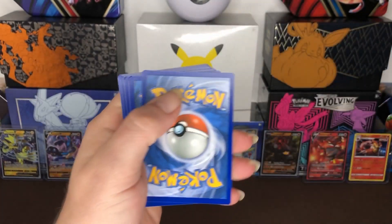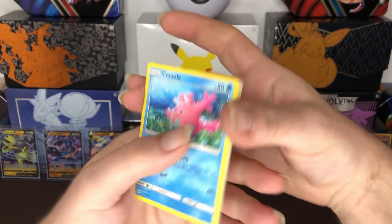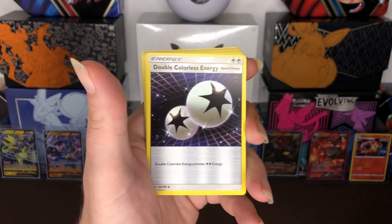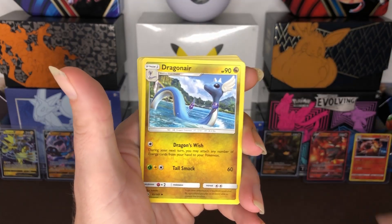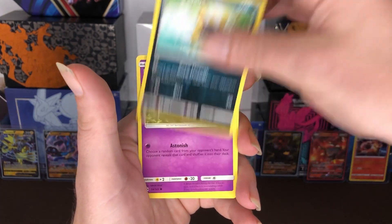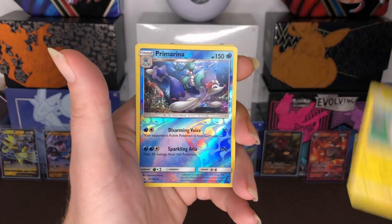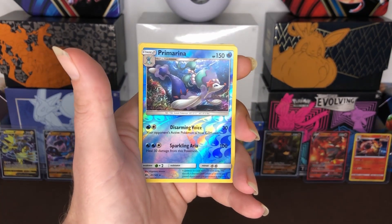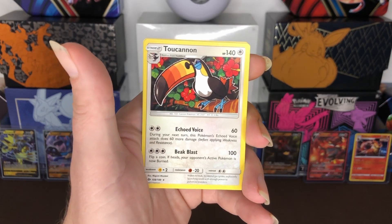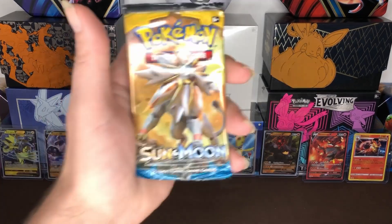And our next pack. Code card for y'all guys. Three to the front. Here we go — we got Corsola, Double Colorless Energy, Dragonair, Snubbull, Zubat. Our Reverse holo is Primarina and our Rare is Tauros non-holo. And our Energy and our last pack.